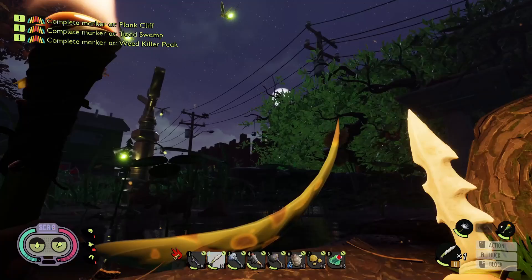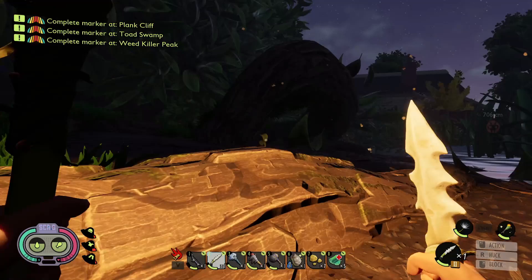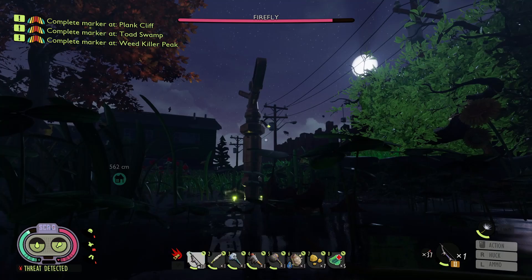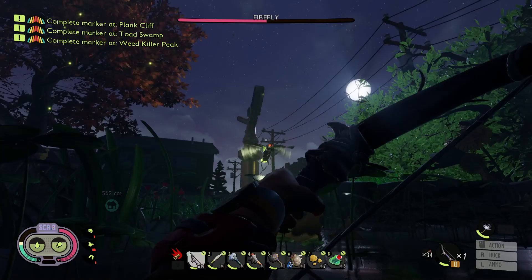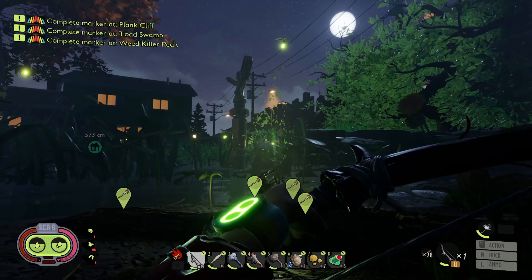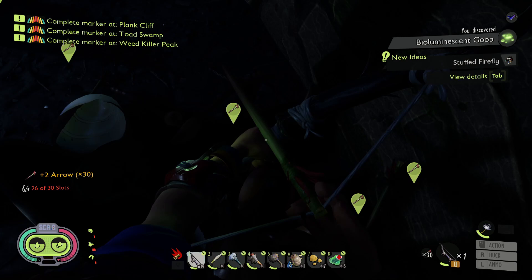I want you guys to be able to see. These guys are out in numbers at night — makes sense. I'm scared. We're just gonna have to do it. Let's attack one at a distance — there we go, we got him! He is angry. Going to shoot him while he flies over — these aren't too bad. That worked out pretty well! We got bioluminescence goop — that's a big word. Let's try some hand-to-hand combat instead of just the bow.